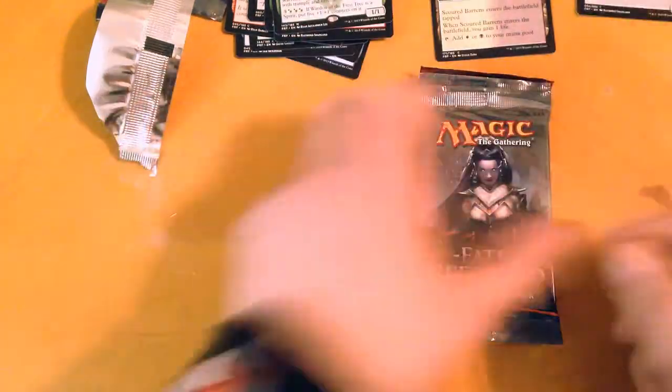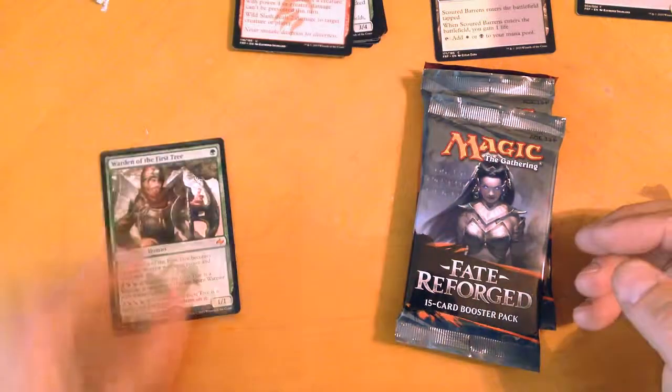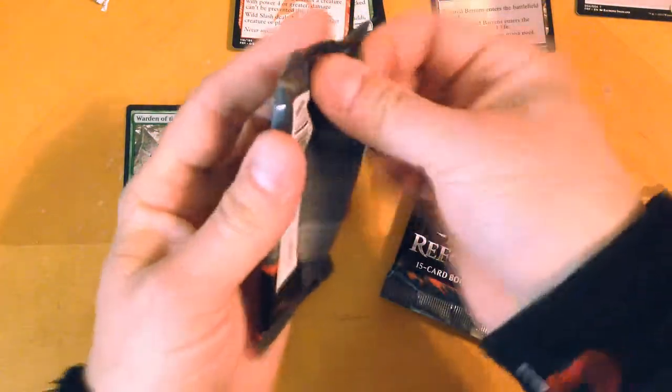And a Manifest Token. So far, pretty good. We're just going to put the Warden right there. Warden of the First Tree. Cracking open this second pack.